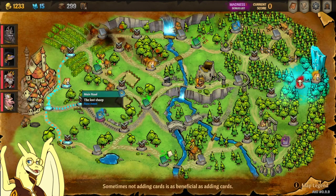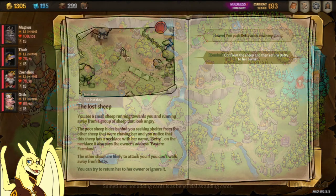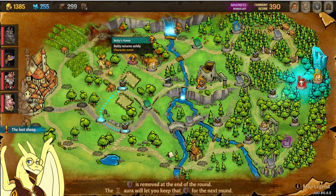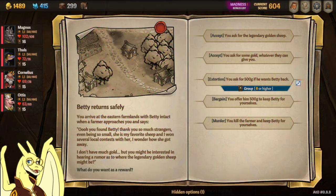Next one's going to be Betty. It's a lost sheep event — it's going to be one of those seeded events. You're going to want to go here in front of the sheep. It's going to give you a battle against a couple of sheep. You're going to free Betty from the evil sheep, and then you're going to get a new path up to Betty's home. You're going to want to take her there to the farmer. You'll get a couple options — either offer 500 gold to keep Betty, or you can also murder the farmer. Once you do that, you've gotten Betty.